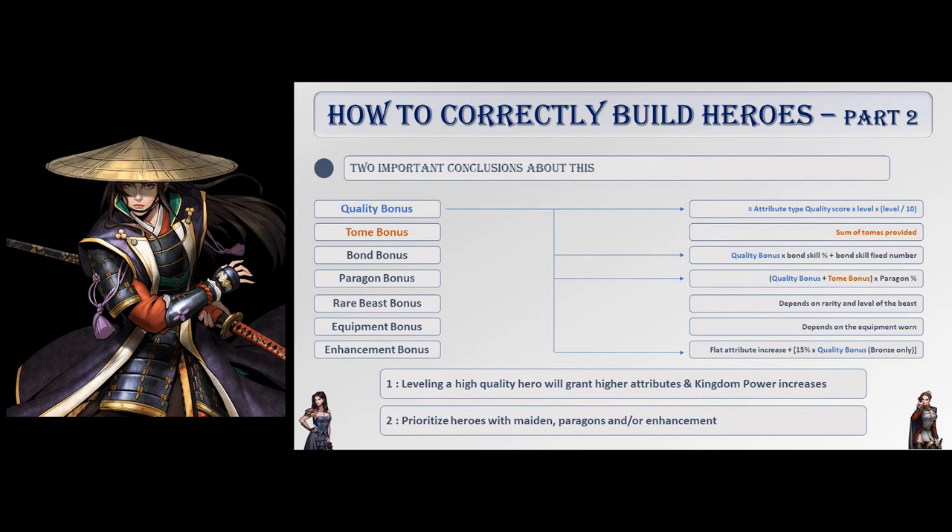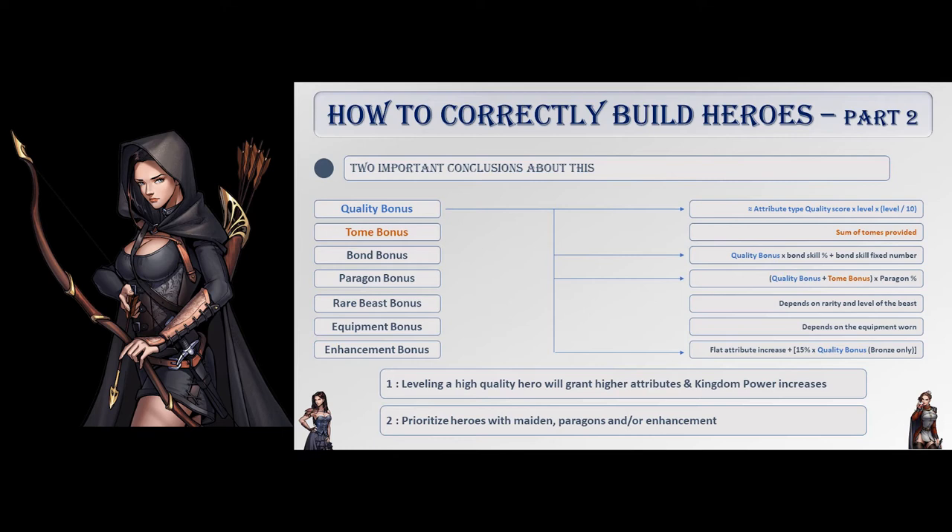We don't need to go into more details to understand something important: when it comes to leveling, heroes with high quality will gain more than heroes with low quality. Since this calculation also affects bond bonus, paragon bonus and enhancement bonus, leveling a hero with a maiden, some paragons and/or enhancement will grant better results. These conclusions are logical, but now you know why you should prioritize such heroes when choosing whom to level.